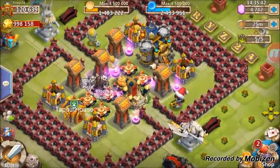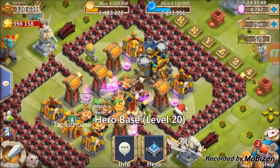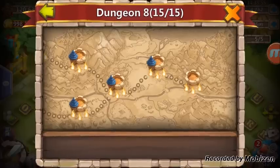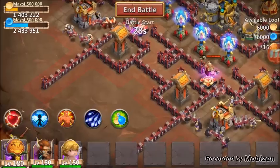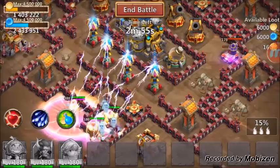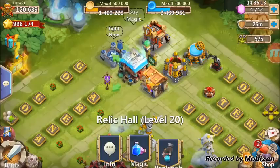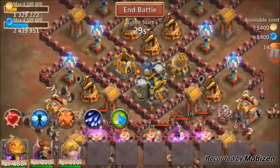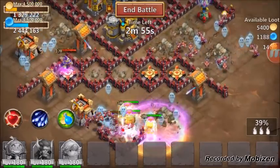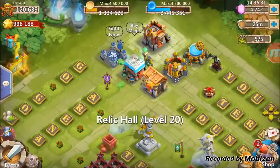I don't even need a healer. Basically with these three — pumpkin duke, cupid, and minotaur — it's just game over. Let's go right back in. First minotaur proc, wait for the second one... game over. That is just insane. Let's try it in the 30-shard dungeon.